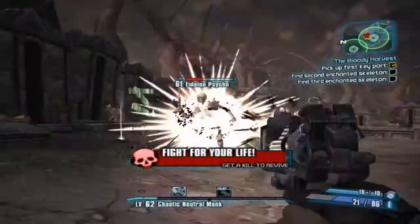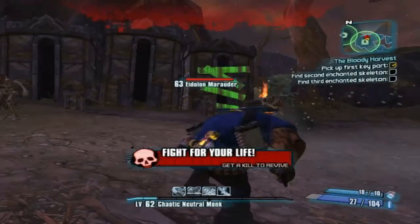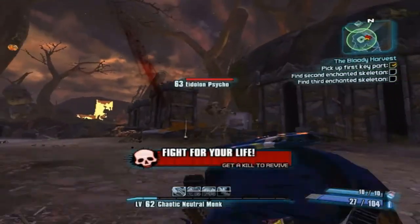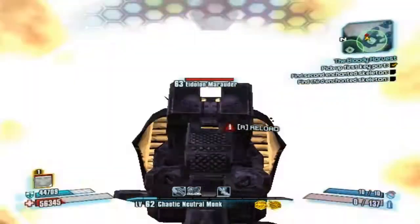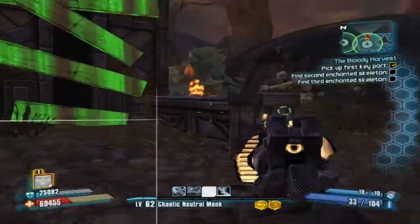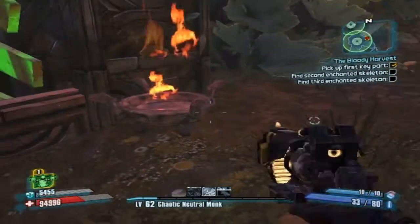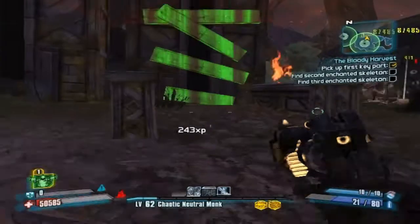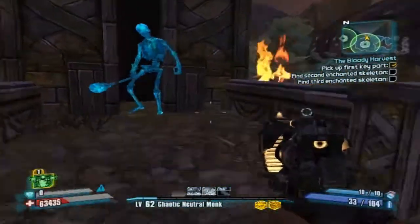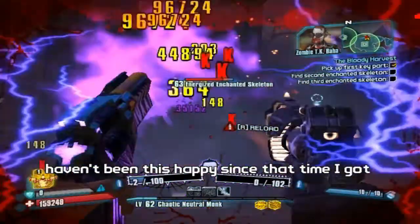Another psycho popped out. They're putting me down — level 63, no wonder I'm level 62. He dodged that — he did like a super psycho roll. Oh, there's the enchanted bones! Come on. Enchanted bones.